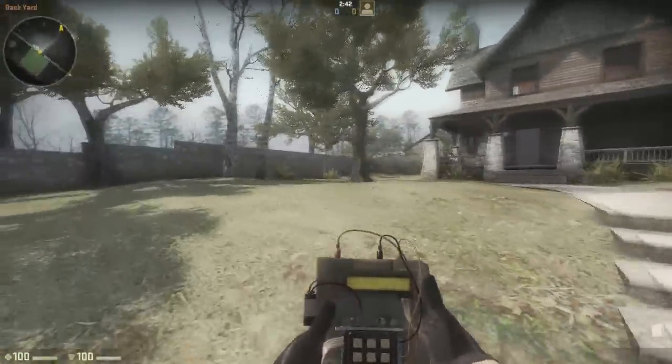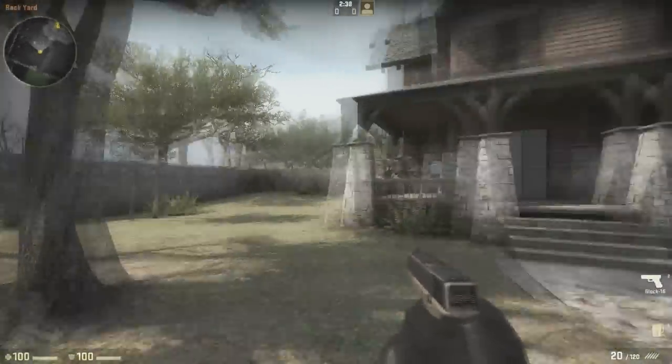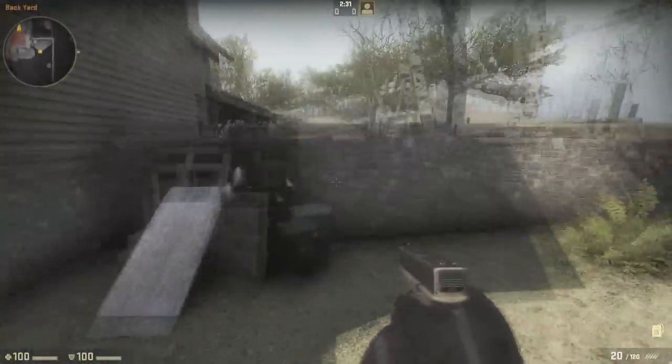This time I'm doing DE underscore Safe House. To me, this reminds me a little bit of that Lake House map, which you can see by going on our videos and having a look.